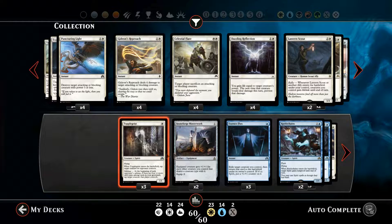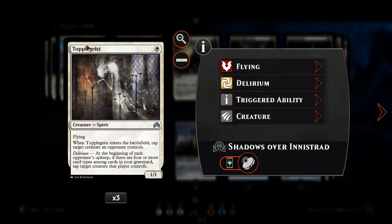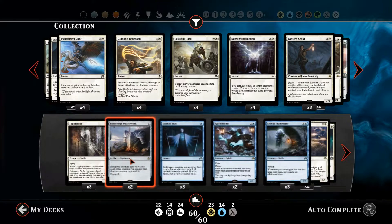So this is a deck full of flyers and a few combat tricks. To start off with we've got the one white mana Topplegeist — it's a 1/1 flyer. When it enters the battlefield we can tap target creature an opponent controls. Also if we get the delirium — not very likely, but there's a small possibility — we can tap a target creature at the beginning of each opponent's upkeep, which is quite nice.